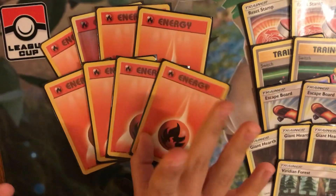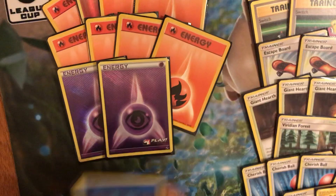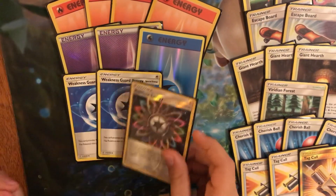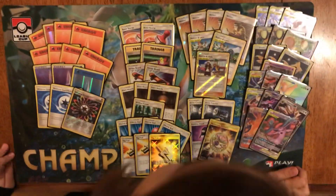Now we're on to energies: eight fire energies, two psychic, one water, two weakness guard energies, and one rainbow energy. And that's my deck list.